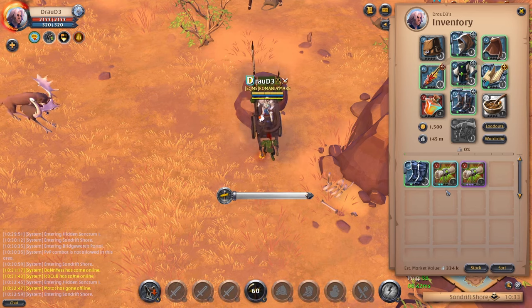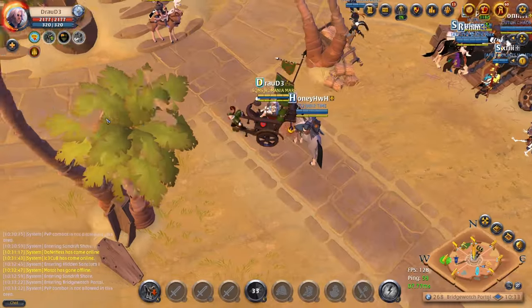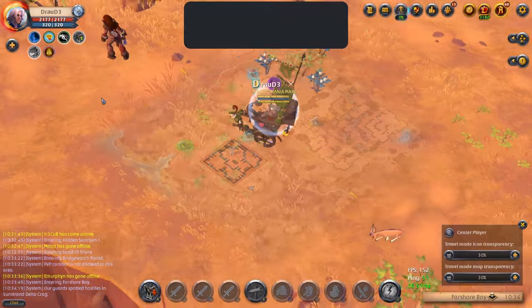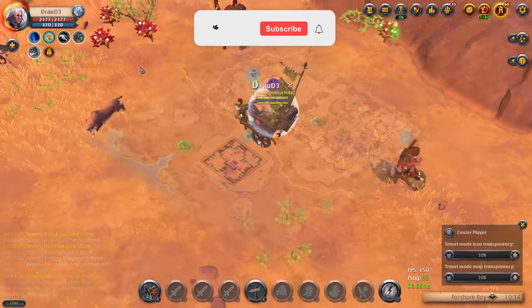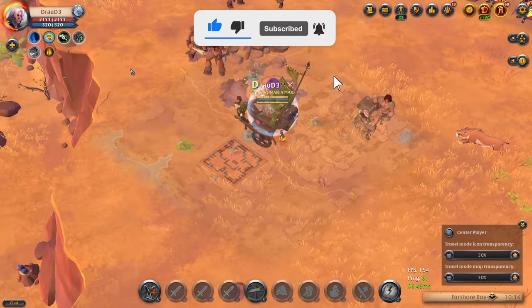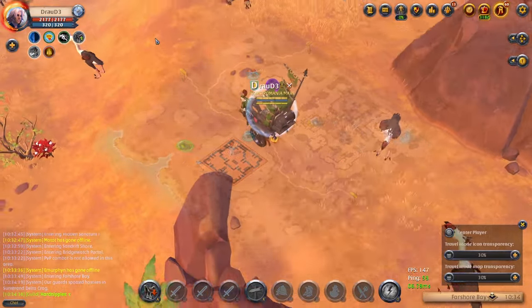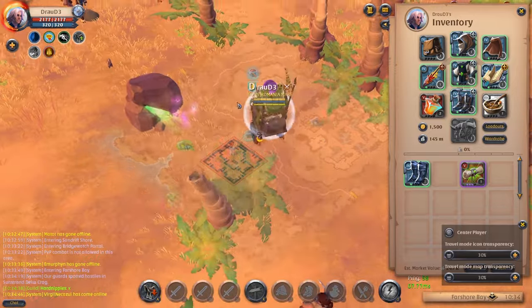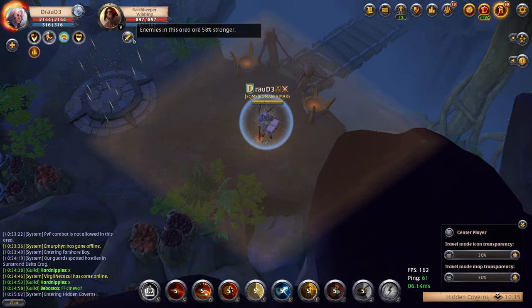Let's go back to the city and pop the point two. This one takes us to Far Shore Bay. You can press Shift to see the map translucent. This one is a point two so it will have purple blood butterflies. As you can see - purple butterflies. We go in and see the enchantment: the mob is enchanted with 58%.